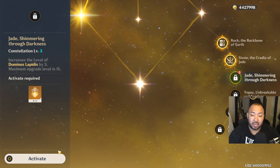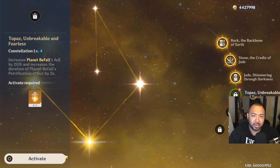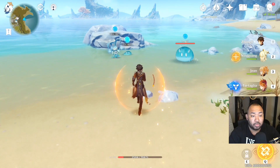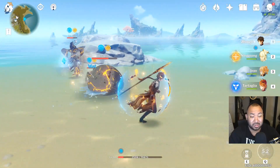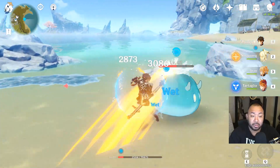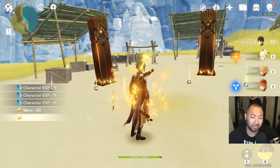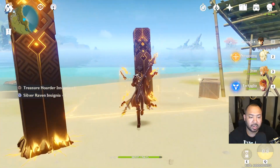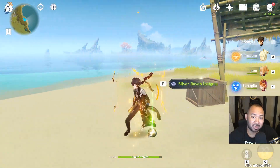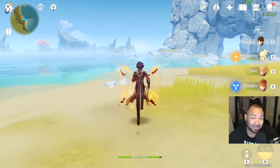We're going to skip over constellation three since it's just a three-level increase to his second ability, and hop right into constellation four. With C4, when he uses his ultimate, the enemy is petrified for an extra two seconds and it dramatically increases the radius at which the ability affects the area surrounding you. This 20% range increase is one of my favorite constellations, especially since at C0 I kept running into situations where enemies would move slightly and be just out of my ult range — even though his ultimate range already comes at a pretty decent size.